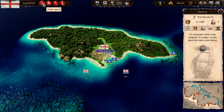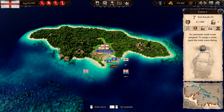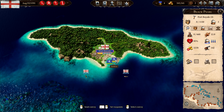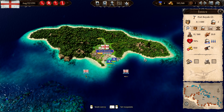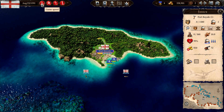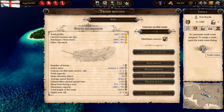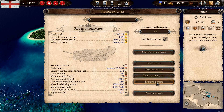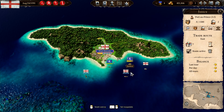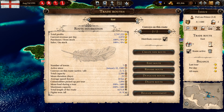Let's speed up a little bit so the ships get repaired. It's only 85% on one and 94% on another — this one will be ready faster. There we go. Let's add this one to the eastern route as well, and go make us some money.